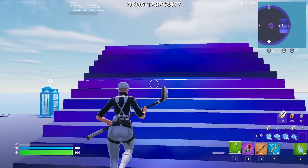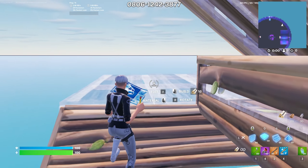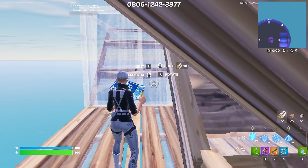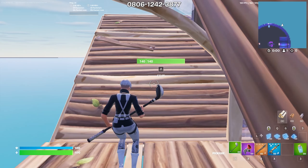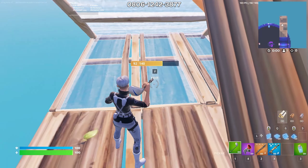The first step of Polariser's Free Build is he does a simple triple edit, like that. Now he places a floor and a ramp, and edits like this.